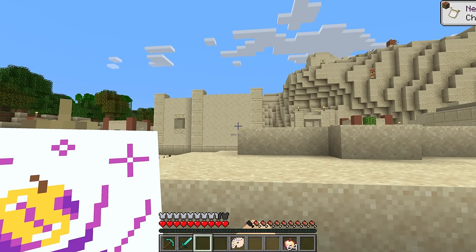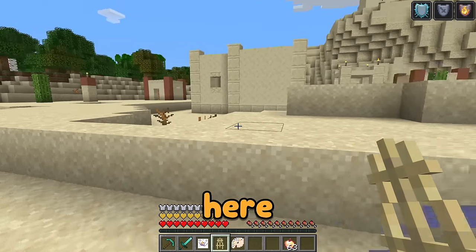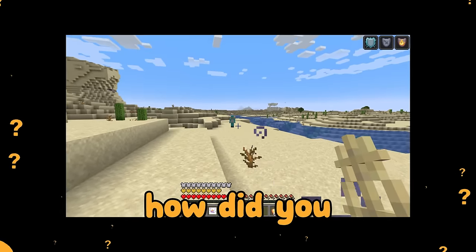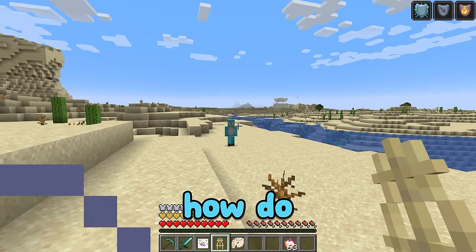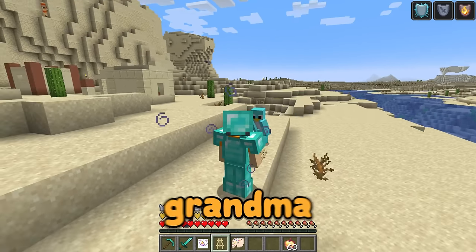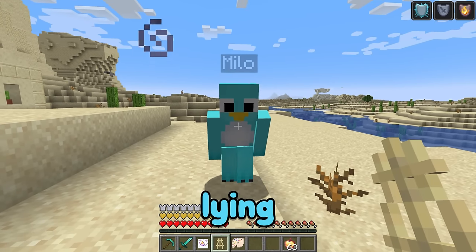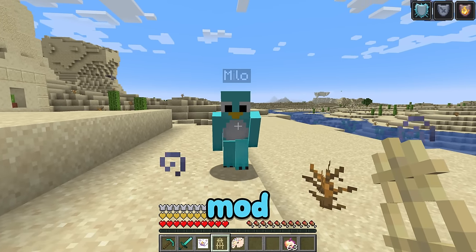I'm gonna put on my diamond armor and eat my enchanted golden apple. Let's take this easel here. Milo, how did you find me here? You have all that diamond armor! Well, you see, my grandma, she came and... Hang on a second, stop lying! I just remembered you're using the drawing mod! I'm gonna get you!